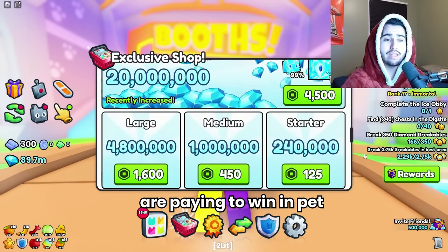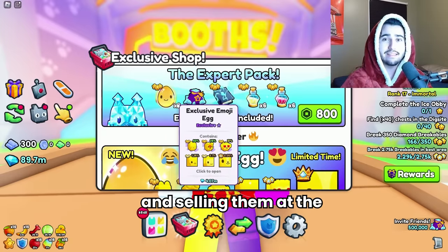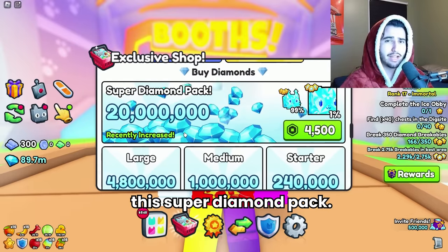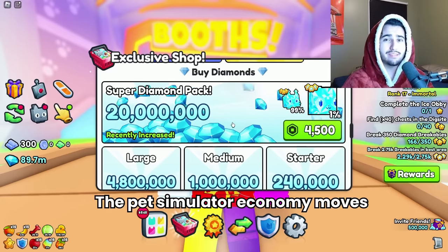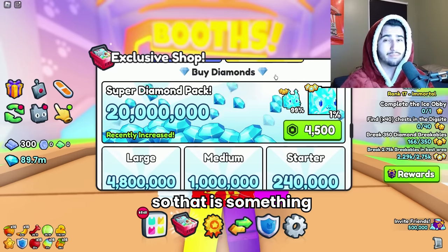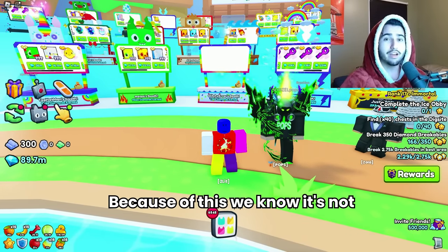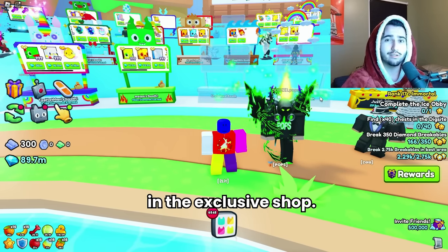90% of the people paying to win in Pet Simulator 99 are purchasing things like exclusive eggs and selling them at the trading plaza. People that buy these emoji eggs are getting more than three times the value compared to buying the super diamond pack, so I don't think that pack has as big an effect as people might think. The Pet Simulator economy moves a lot more based on demand and supply. Also, while the price of all the pets is going up, the prices of items are actually going down at the same time — so we know it's not just natural inflation from increasing the diamond pack in the exclusive shop.